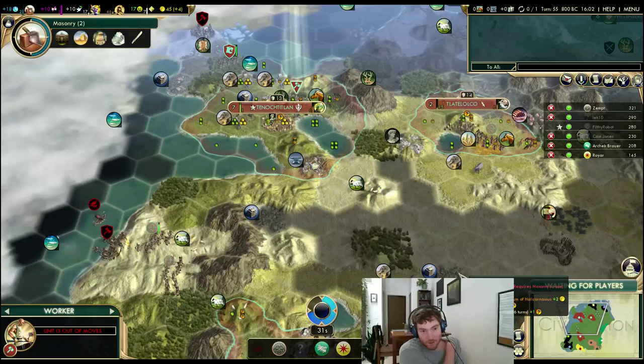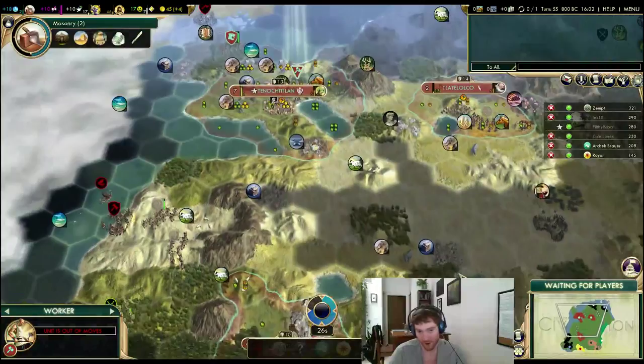He picked Carthage — I assume because he likes frigates so much. I can't think of any other reason why he picked Carthage. I guess he was trying to defend against the Huns maybe.